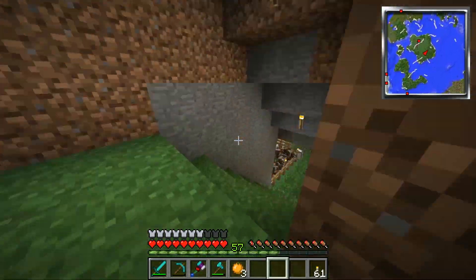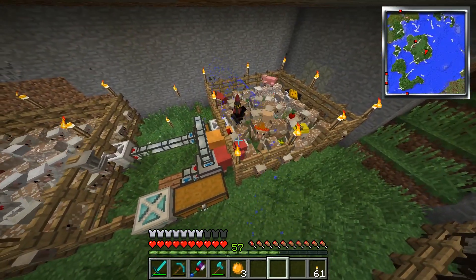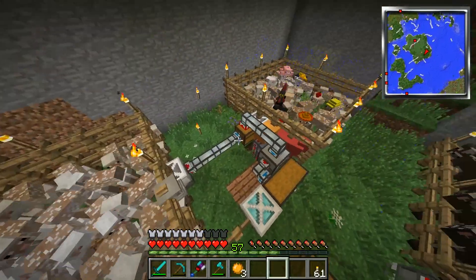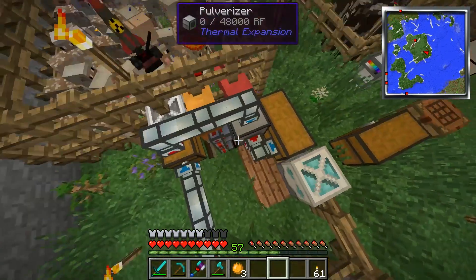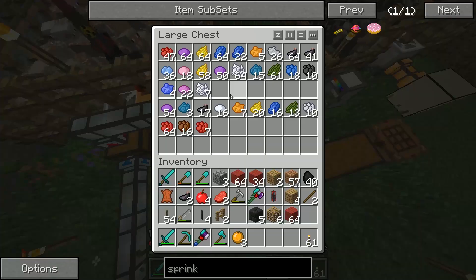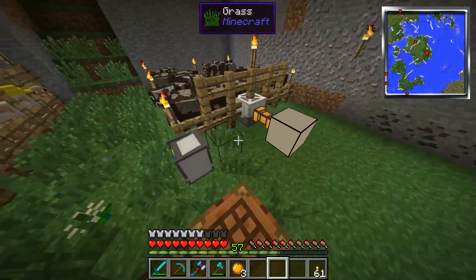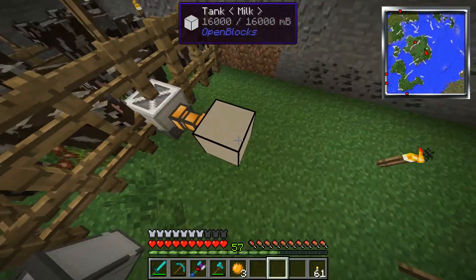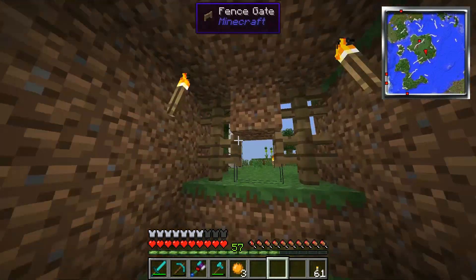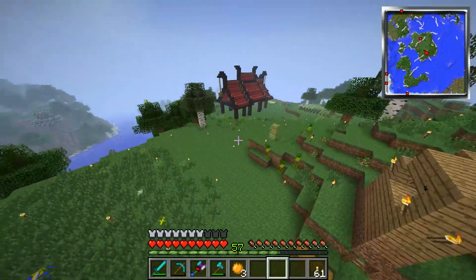I just want to show you guys how I'm getting all my dyes and milk and paint. I've got some sheep — they get pulled by two ranchers which go into the box, then go into the pulverizer. The pulverizer makes string and has a 25% chance of making dyes. The string goes into the engine down there and fuels it. I also have milk and a paint mixer so I can make things look pretty.